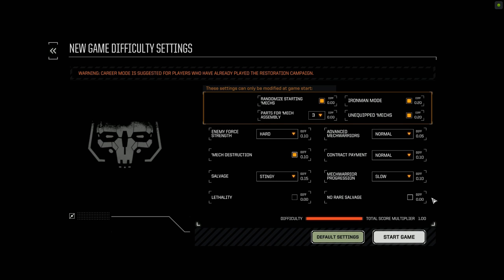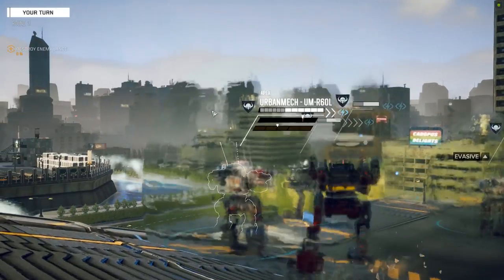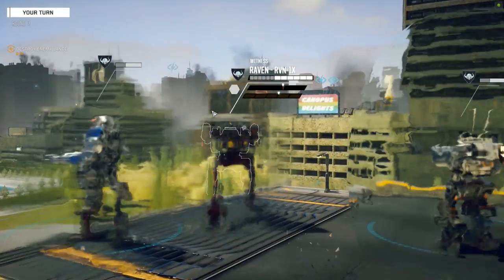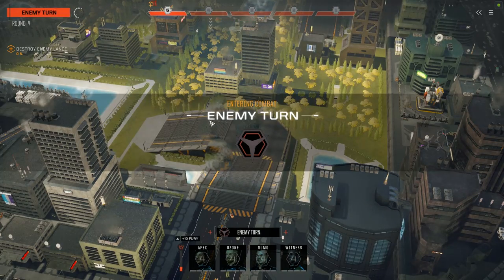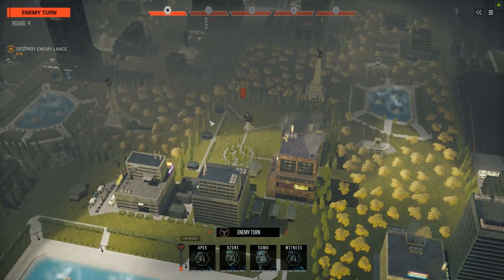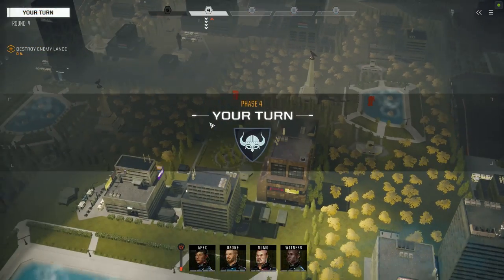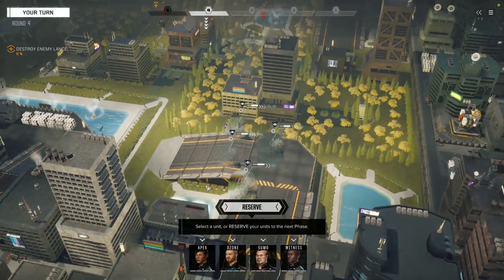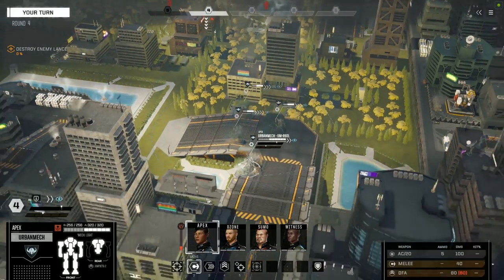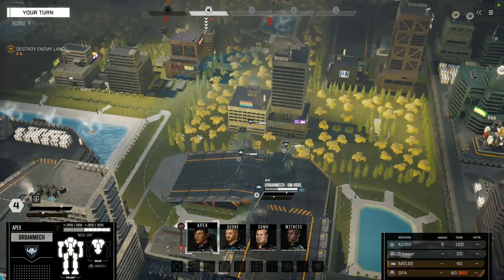Now let's jump over to the expansion itself and check out some of the new stuff. Don't adjust your monitors — the distortion effect is completely normal whenever the Raven is on the field. But before we get to the Raven, let's start with the new urban biome. The key feature of the urban biome is the buildings: the map is littered with them, and every single one of them is fully destructible.